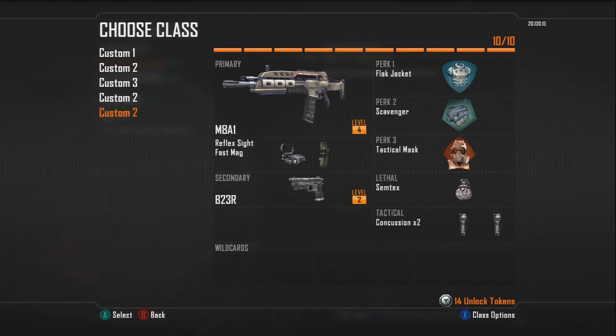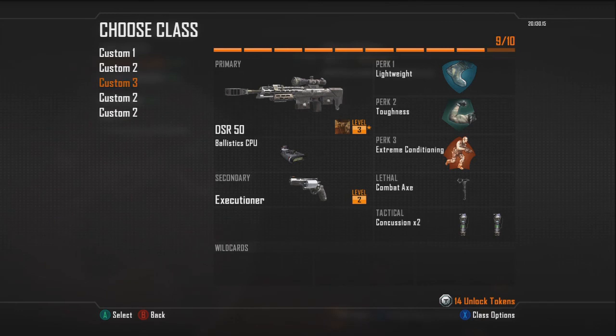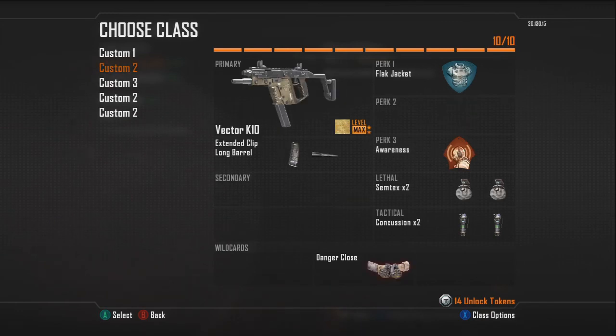For my fifth class I've been using the M8A1, which is a burst fire weapon. I haven't used it massively, but when I have it's been pretty reliable. I've been using Flat Jacket and Scavenger with Tac Mask — kind of an objective-playing class. Scavenger is really good because it replenishes grenades, and if you're using a wildcard like on the Vector class with Danger Close and the Greed perk, you get two Semtexes, which Scavenger will replace both of as you run around.